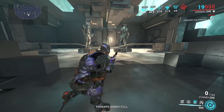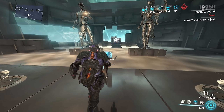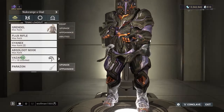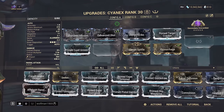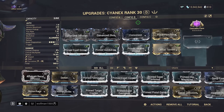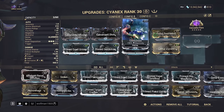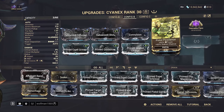If you're going to use this in steel path or something, I'm going to show you a different build you should probably use. For the raw damage build we have corrosive right here - since we're getting viral from Grendel, this will just do damage against armored targets.